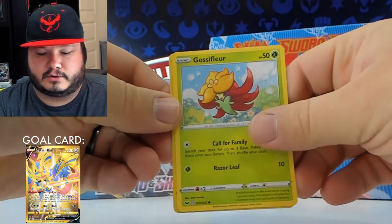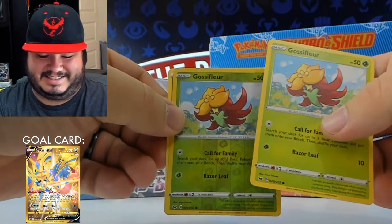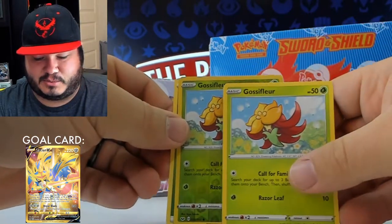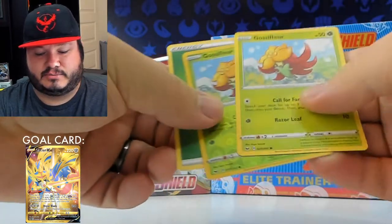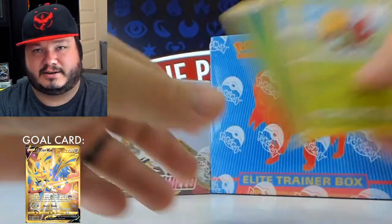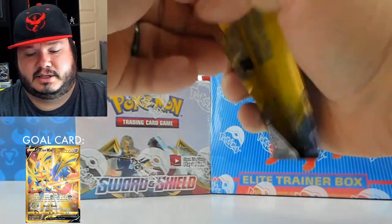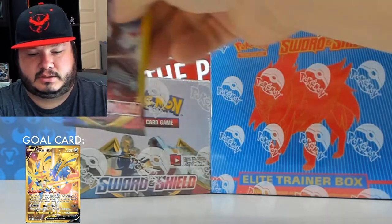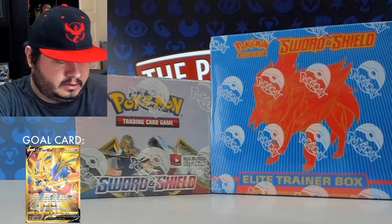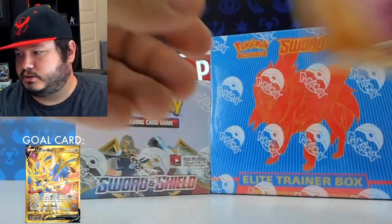All right, Gossifleur — and its evil twin, as LeonHart would say, when you pull one and then its opposite back to back — and an energy. Wow, that was the trifecta pack, that's interesting. Galarian Ponyta, Hoki Gear 3.0, and energy.